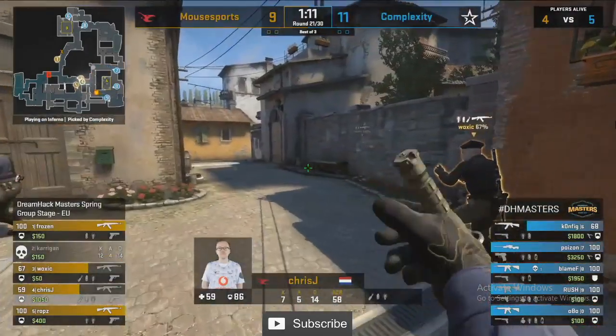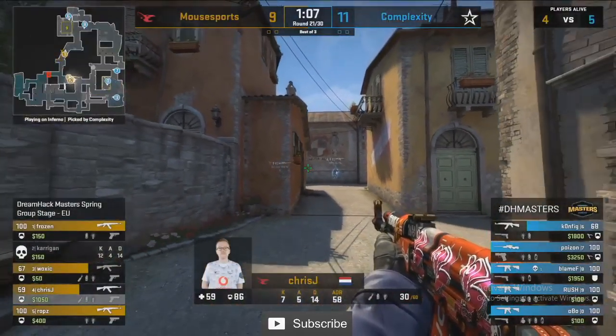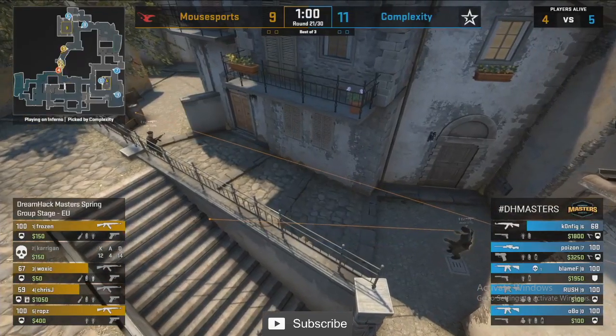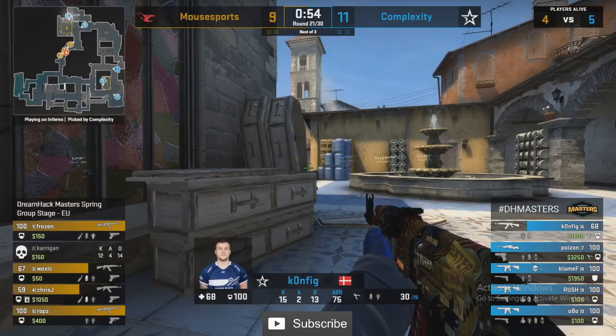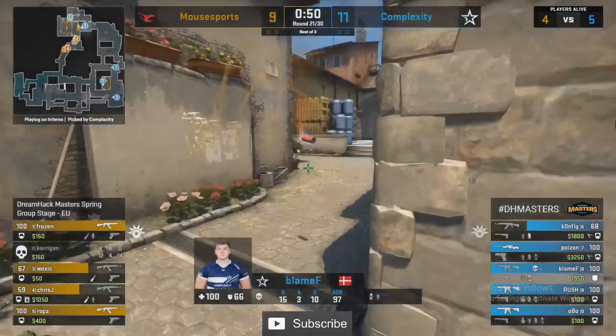Blame is in CT, Config on the coffins as well. Mouse Sports just going to group four for a full B execute — if they can't win this round they're going to be in a lot of trouble. Even a man down, when Coal don't have a stack and they're giving you the site, these are the ones Mouse Sports need to win.